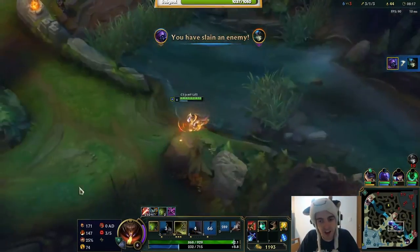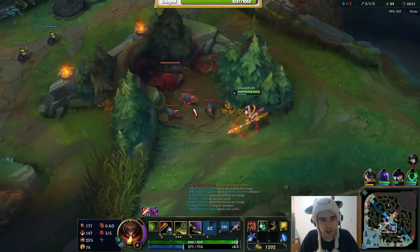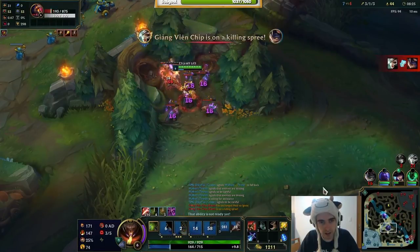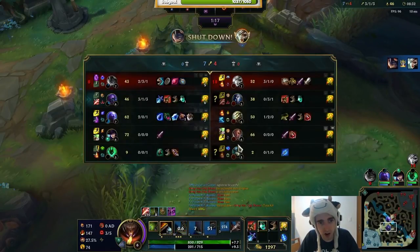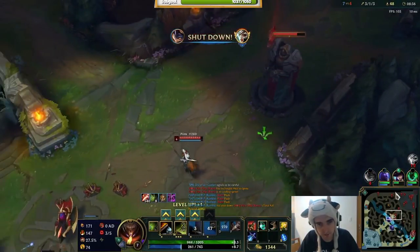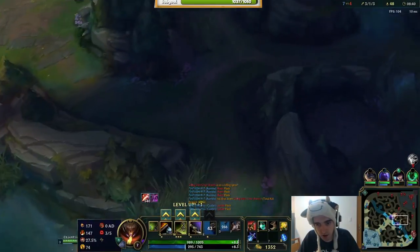People always die for the pinks. What I was trying to do is I wanted to jump from here to the ward, but I didn't have enough range for that. Rumble's having a hard time with Riven, but he did kill her — it wasn't a free kill there. I can't really kill this Yi because Ryze is constantly shoving into the tower.